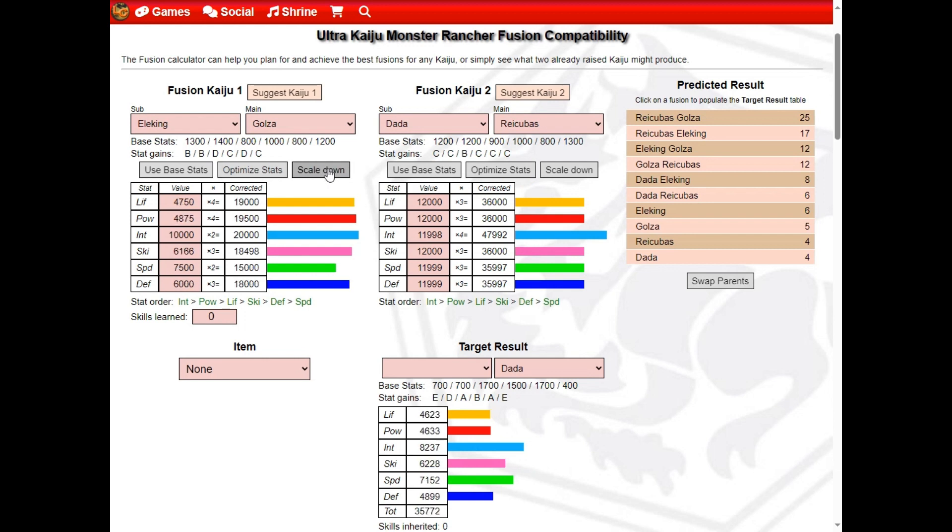If these parent Kaiju stats are too high to raise, use the Scale Down buttons until the stats look like something you can achieve.